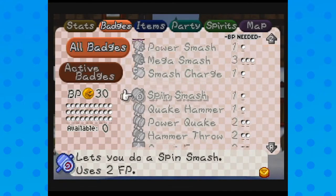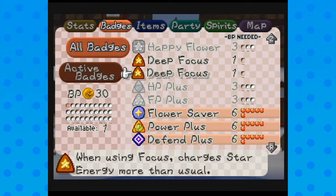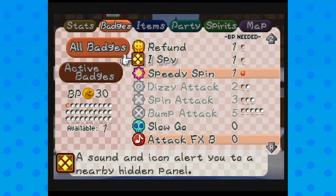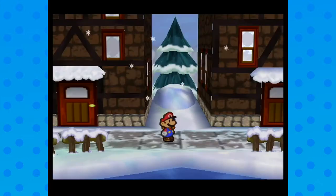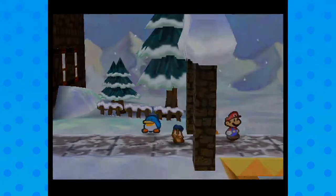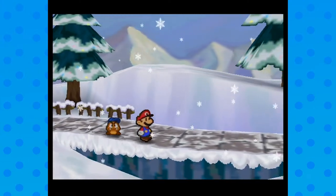Another thing I want to do — let's go over to my badges. I'm going to turn on the I Spy Badge so I don't miss any star pieces. I want to be sure I didn't miss any. I feel like I missed something in Sugar City I'll have to go back for.